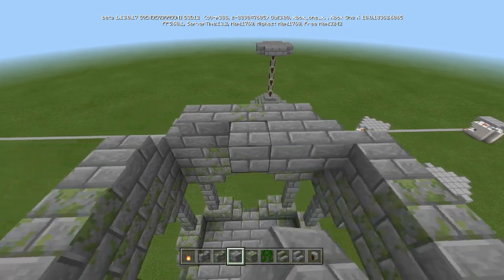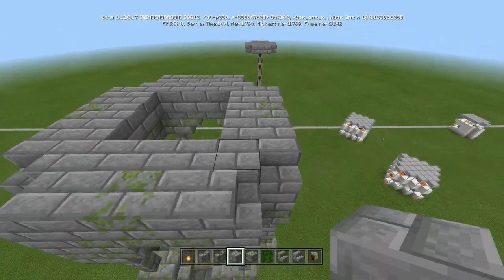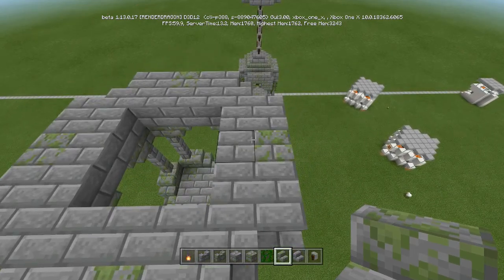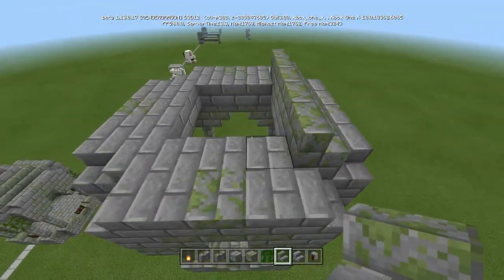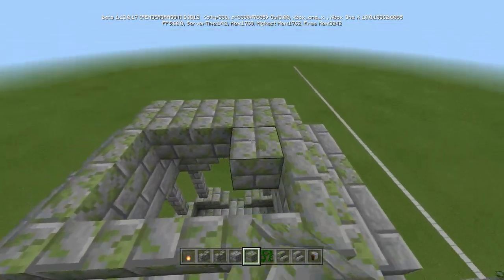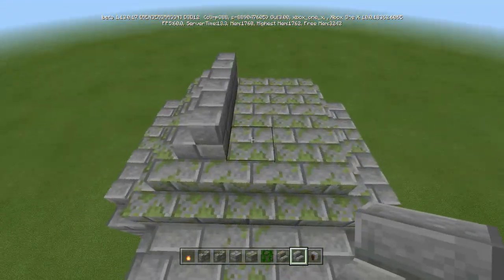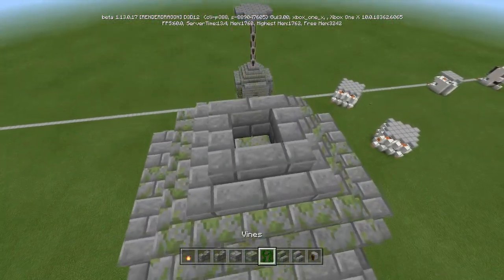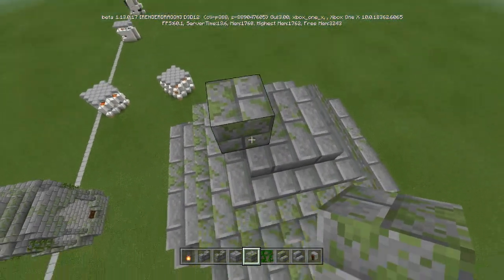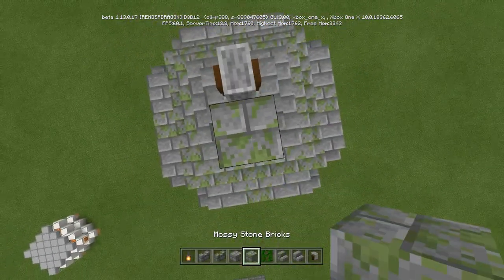Do one layer of regular, but not the whole thing - just this outer kind of trim here. Then take the mossy stone brick and go all the way around with it. Switch it to mossy inside there, because anything that would be dripping would be there. Then do regular stairs on top, and mossy in there. Build a little staircase next to it so we can put down our grindstone - facing it this way, then this way. You have to hold down crouch to do that.